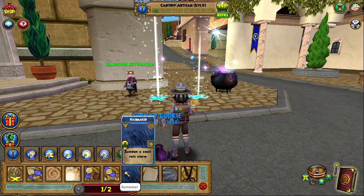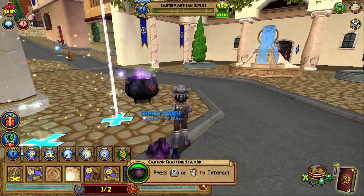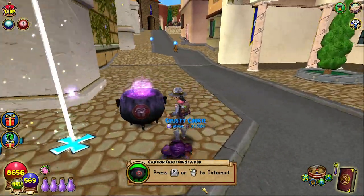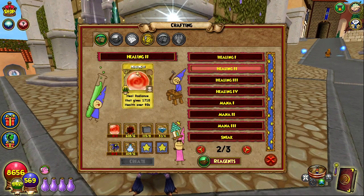For level two to three, the most efficient way is to use rainmaker or paper rock scissors. But if that seems pretty slow and you just want to get up to level three as fast as you can, come over and craft healing two. What healing two does is cost 20 energy, and the amount of energy it costs to cast is how much experience you will get for leveling up.